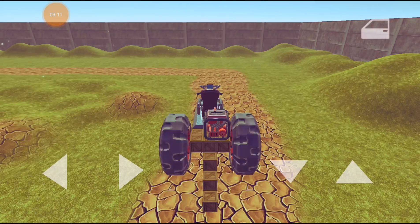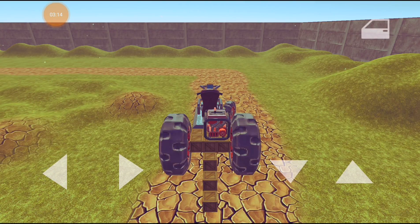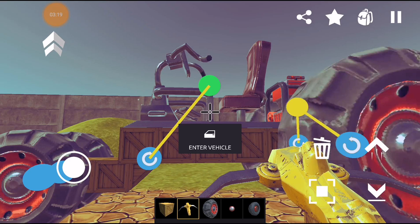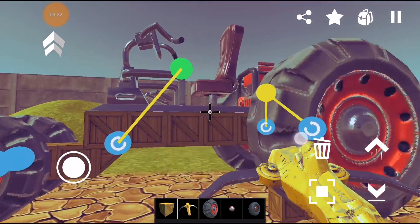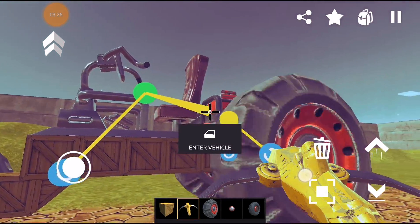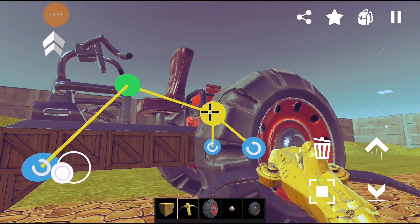Now test your vehicle. When I touch the left button, it rotates to the right and vice versa — that's not what I wanted. So we need to toggle this rotation. And the last step is to connect the driver's seat to the engine.